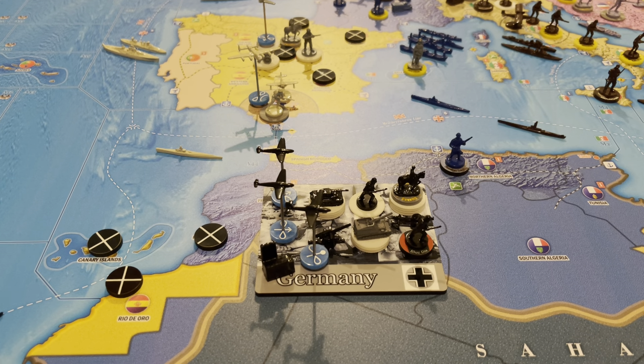Let's go ahead and do our recruitment roll, then we'll do disposition of forces. We need a six or less — got a 10, of course. No recruitment this turn.